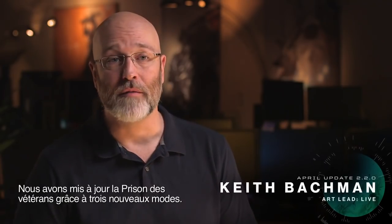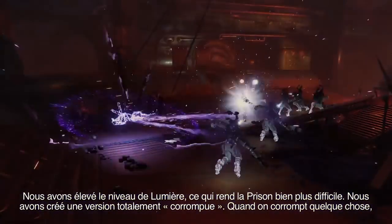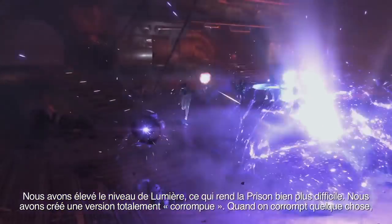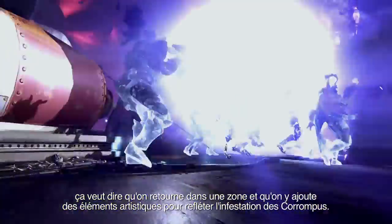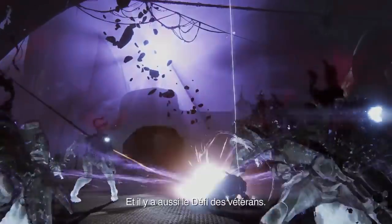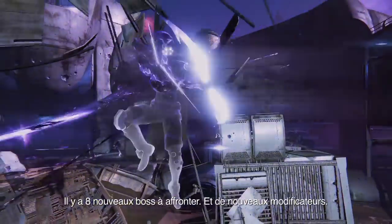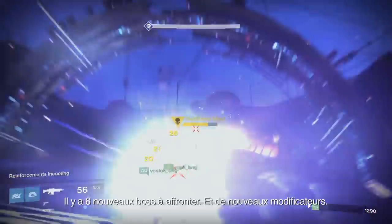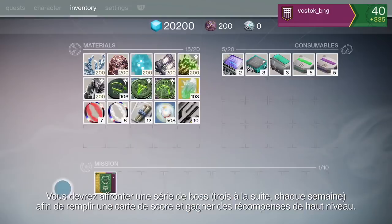We've updated the Prison of Elders with three versions. First, we've bumped up the light level — it's much more difficult now. We also have a full Taken-aided version, which is when we go into an area and artistically express the infestation of the Taken. And we have the challenge mode — there are eight new bosses and new modifiers where players must fight a series of bosses, three in a row every week, to complete their scorecard and earn elite rewards.